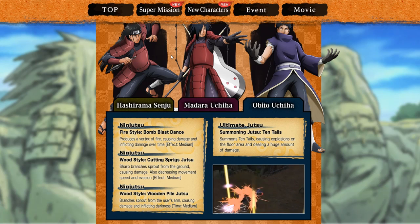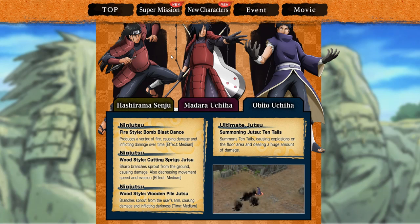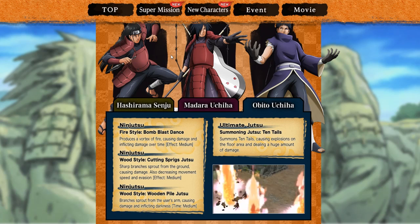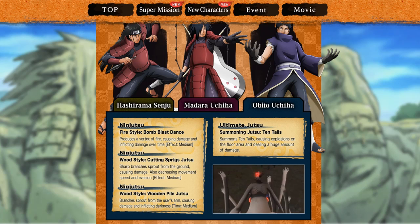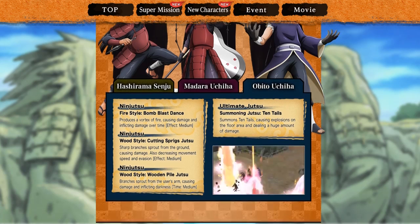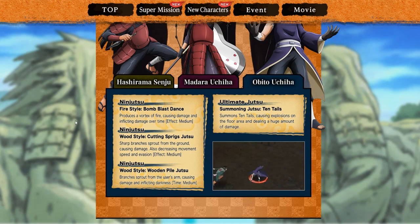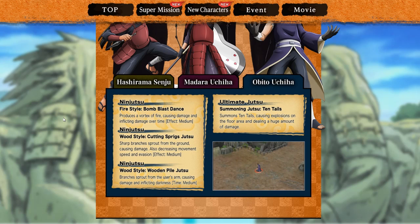I'm pretty excited. The game is in maintenance right now. I'm going to be doing summonings whenever it comes out — I'll have that later on in the day. Starting out, Fire Style Bomb Blast is his first jutsu. It produces a vortex of fire, causing damage and inflicting a damage over time effect — medium.